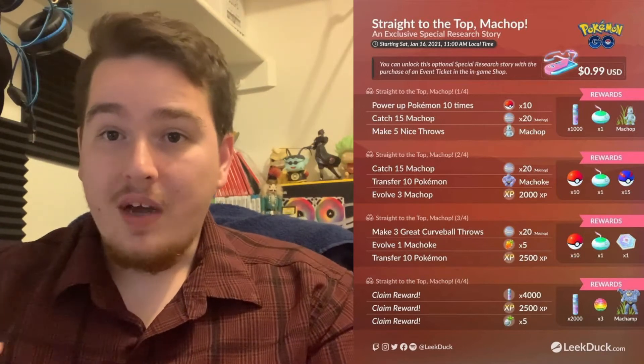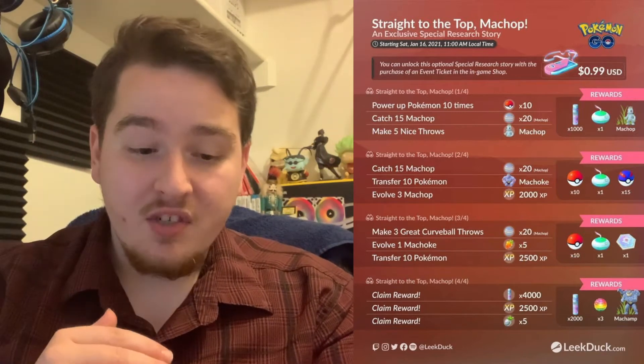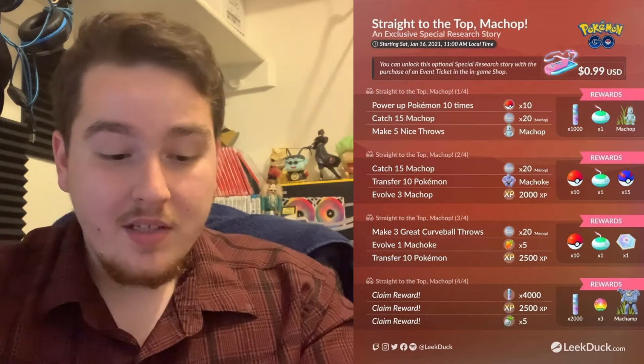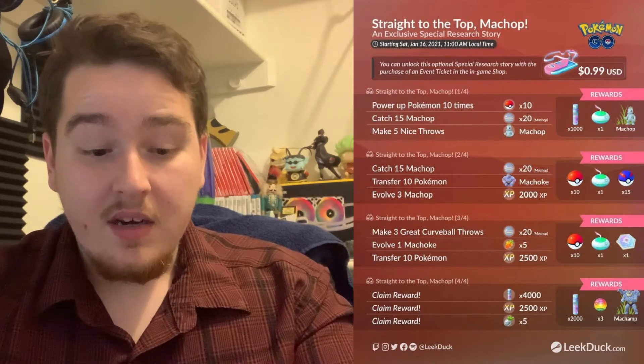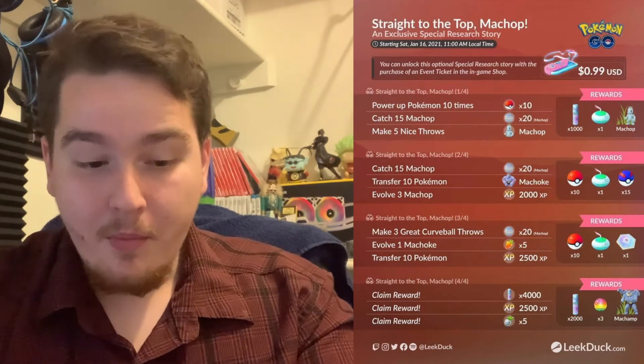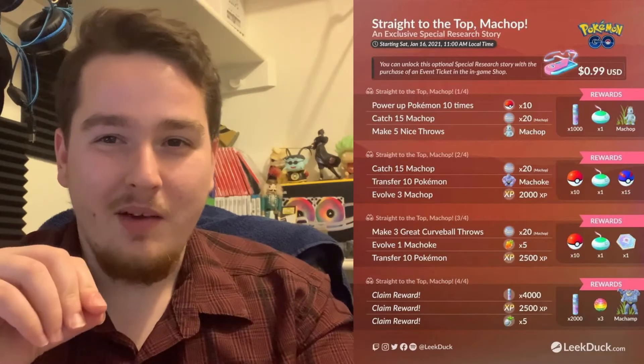Once you complete all those, Stage 4 is just claiming a bunch of rewards: 4,000 Stardust, 2,500 XP, 5 Silver Pineapple Berries, 2,000 additional Stardust, a couple of rare candies, and a Machamp encounter. However, I don't think the Machamp can be shiny. This gives you a couple additional encounters. And those Incense during this event will last longer — three hours per Incense used. So those three should last you the entire event.